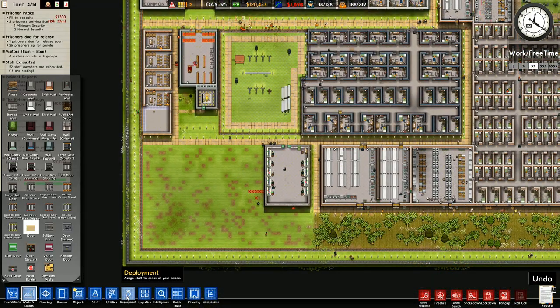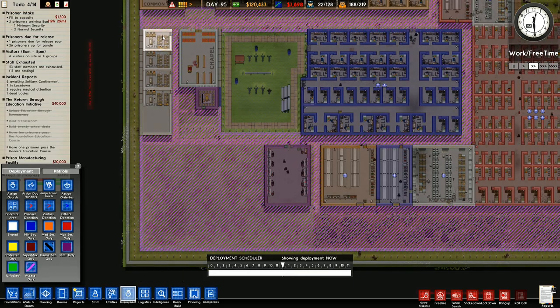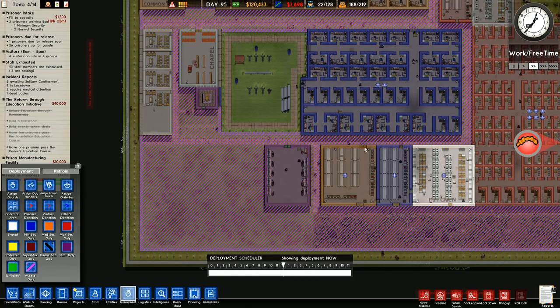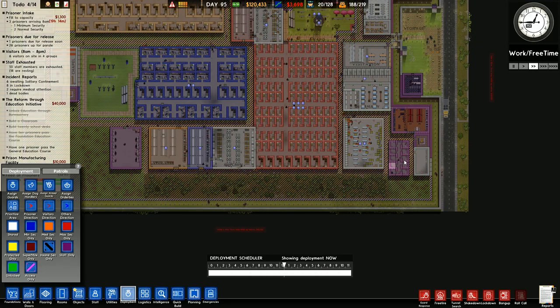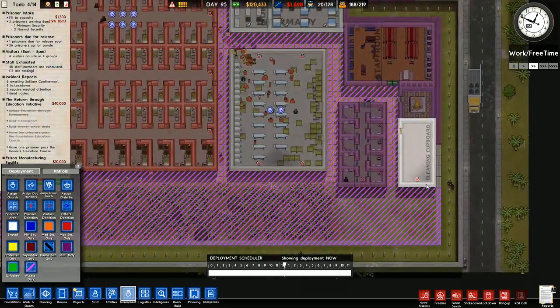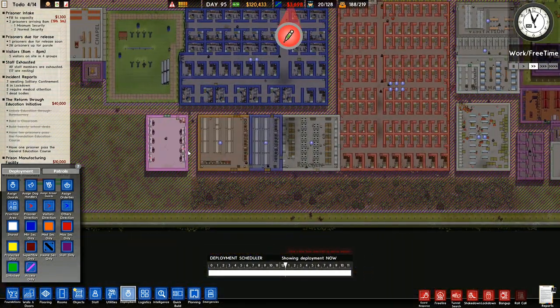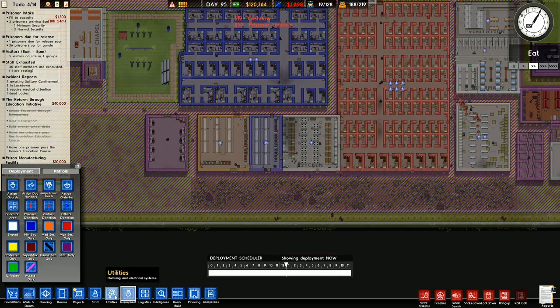We will go to deployment. Access only, open all access — staff. That's all good. Open access — what? I've connected them, didn't I? Yes, I did. They just don't have guards in here. I'm now going to assign some more guards.